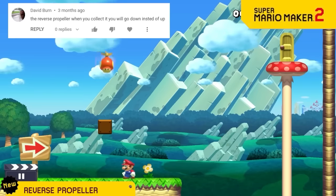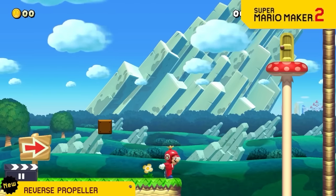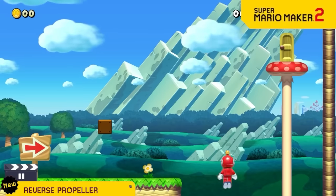The propeller is nice and all that it spins to make you go up, but now we've added a variant that spins in the other direction and shoots you downward instead.